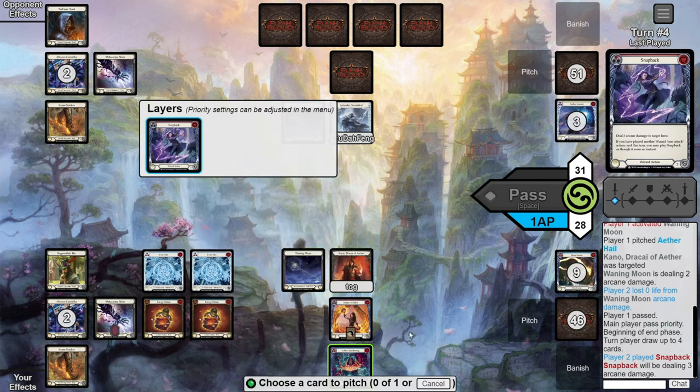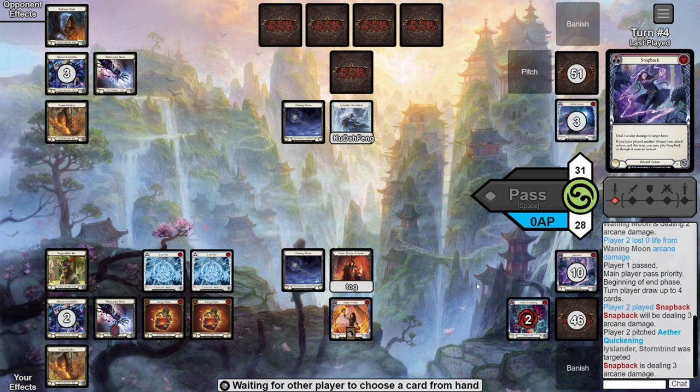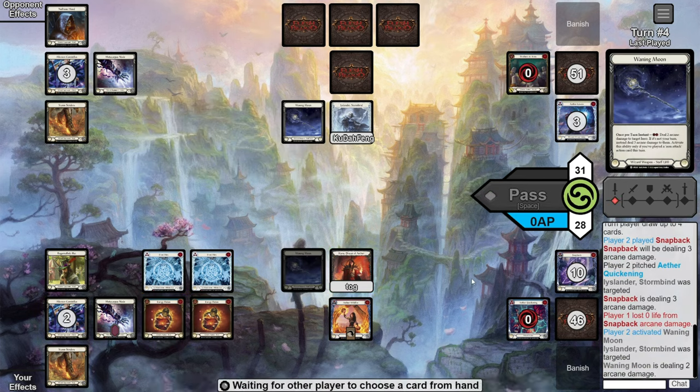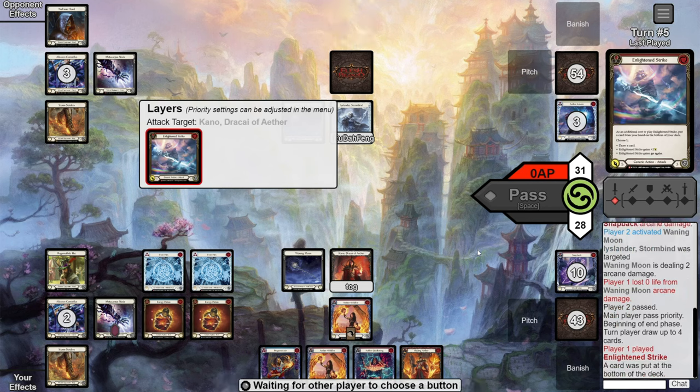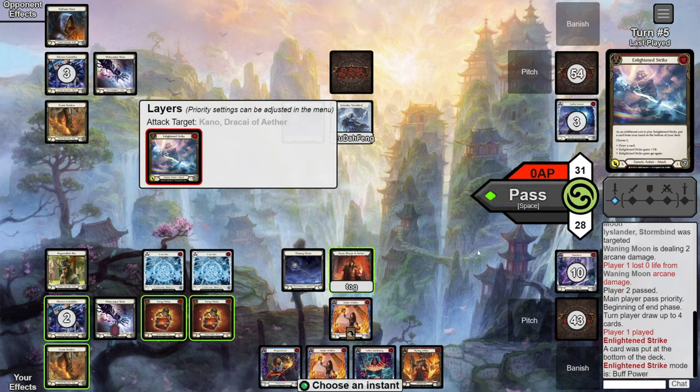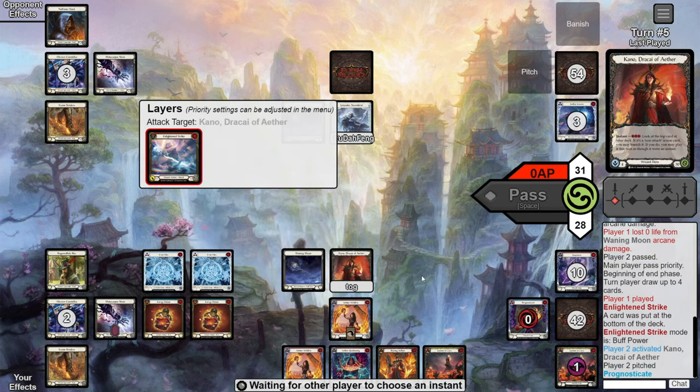They pass to us. We fire the Snapback at them looking to strip their hand — the opponent is forced to AB3 it, so we follow up with Waning Moon for two, and they pitch another blue to AB that out too. Perfect, we've set the trap. Opponents turn — they instantly fall for the bait and empty their hand to attack with E-Strike for seven. Even though we have three reds in hand, E-pot makes up for all the resources we need to do a simple Wildfire Blazing combo.